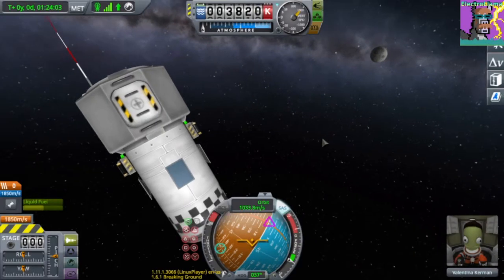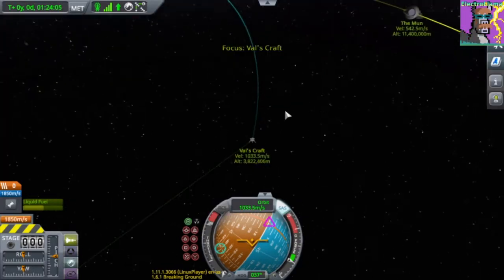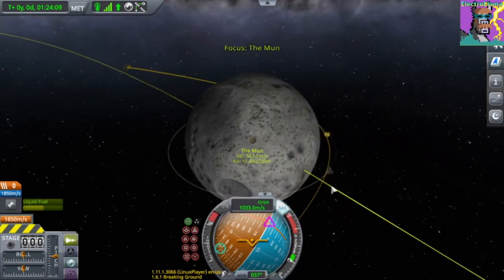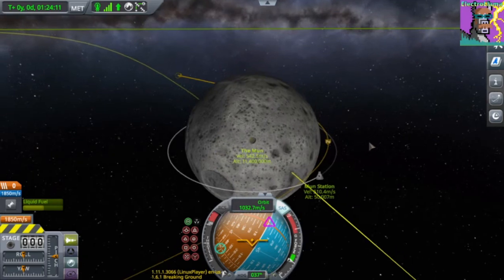So here's Valentina, currently en route to Moon, and she's going to try to meet up with this space station that's in orbit around Moon.